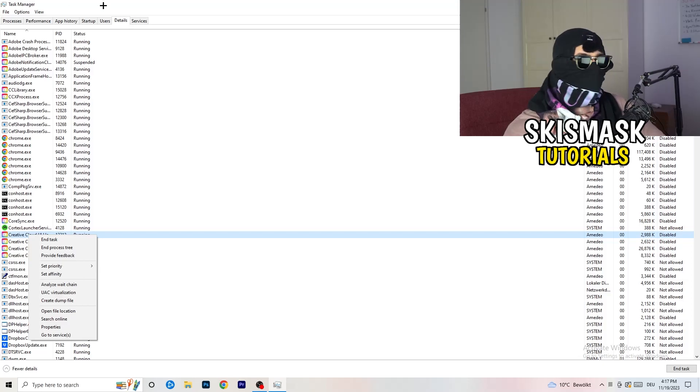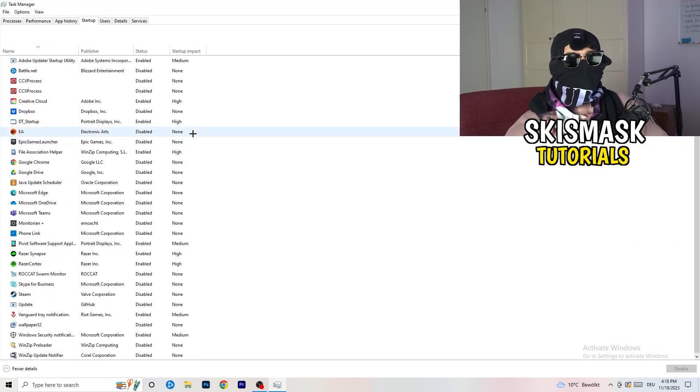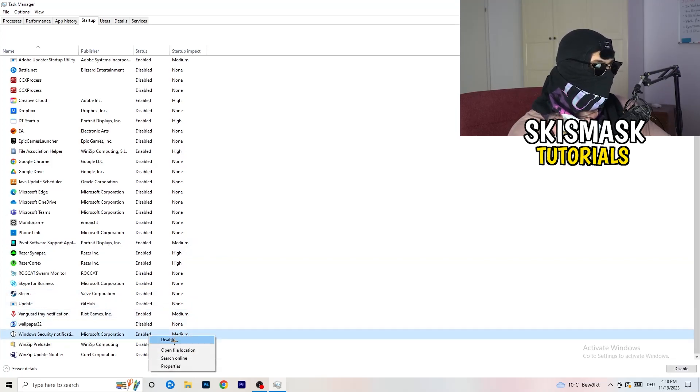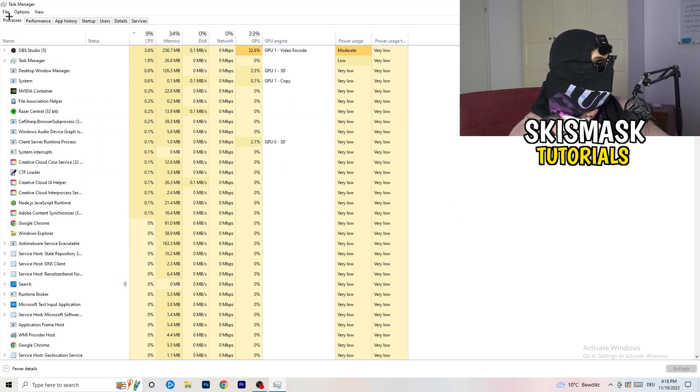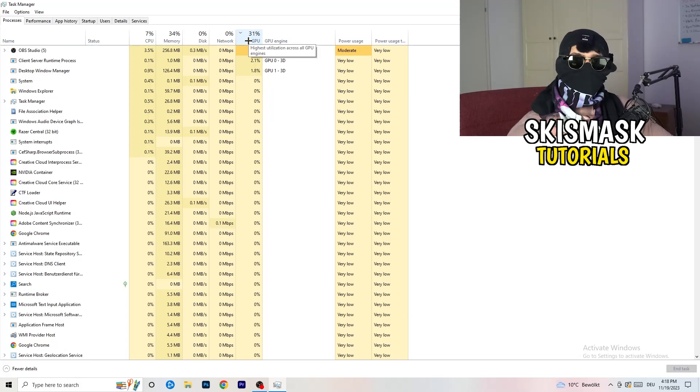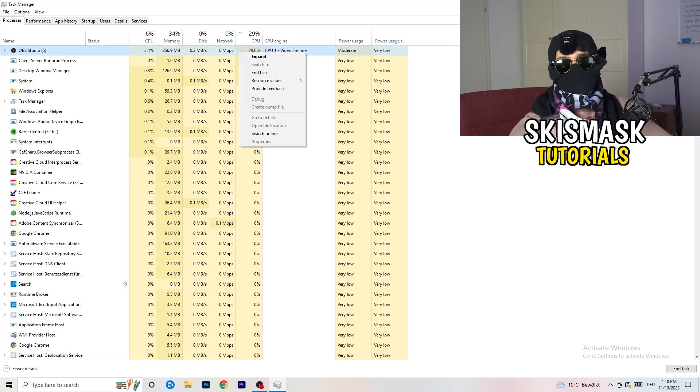Go to the Startup tab and disable every program you don't want launching when your PC starts — especially anything not related to Windows. As you can see, I've disabled nearly everything. Then go back to Processes, click on the GPU column, and end every task that is not Windows-related and not related to your game. If something is using a lot of GPU in the background, right-click it and hit 'End task' — this frees up performance.